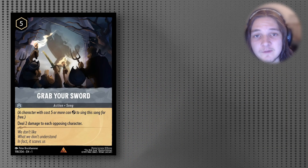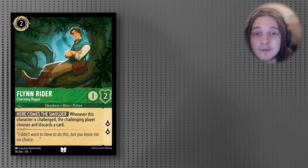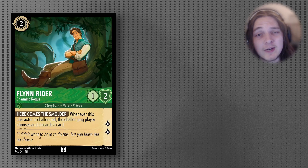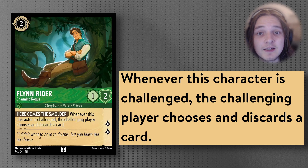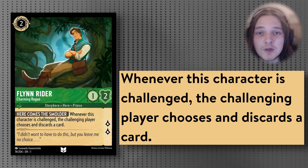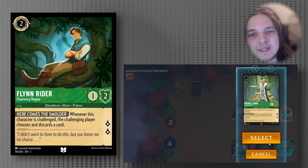It was an insane card in the first chapter and it'll still be really good in Rise of the Floodborn. Flynn Rider is an Inkable 2-drop that is a 1/2 — not a great stat line — but it quests for 2 and has the ability Here Comes the Smolder: whenever this character is challenged, the challenging player chooses and discards a card. Forcing your opponent to discard a card to deal with your threatening Quest 2 character is just very, very strong.